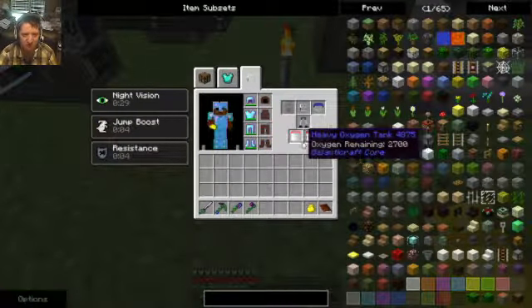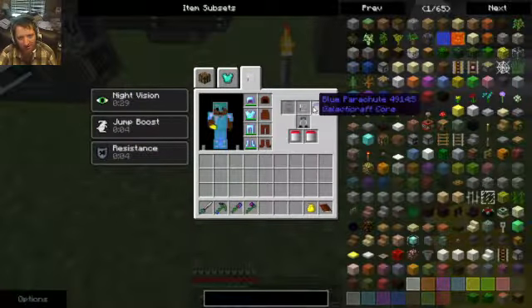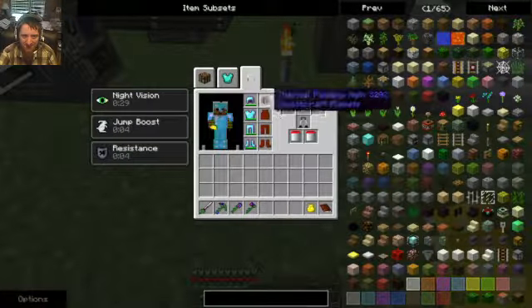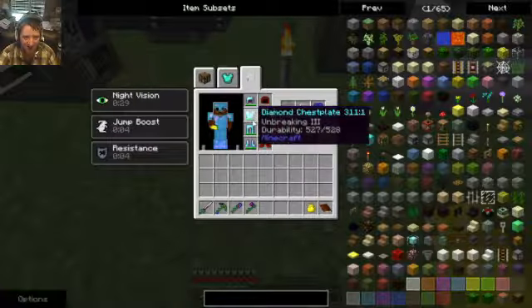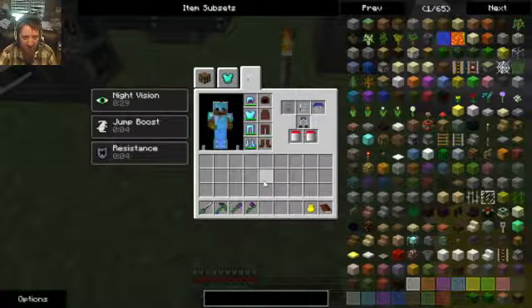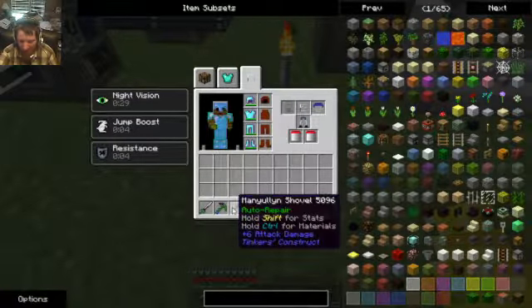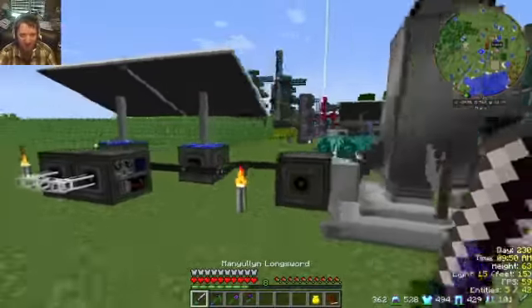Oxygen check — we have two heavy tanks. Oxygen gear — check. Blue parachute — check. Oxygen mask — check. We have thermal plating on, we have our current gear on. Everything's full and repaired because we have auto repair. All said and done, I believe we're ready.